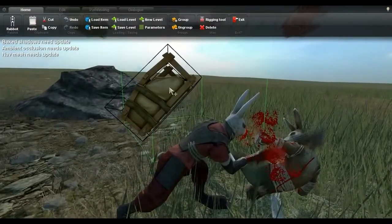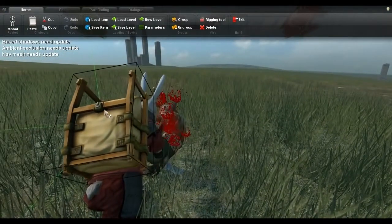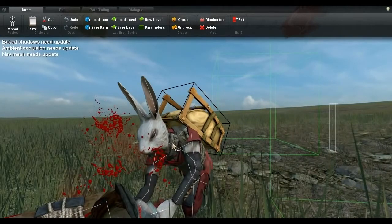I also improved the armor attachment system to be more simple and powerful. You can select any object and hold Alt to attach it to a character bone. This is a lot easier if you freeze time first, by double-clicking the Tab key.